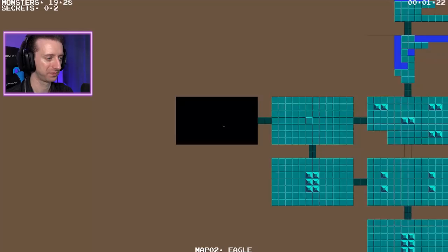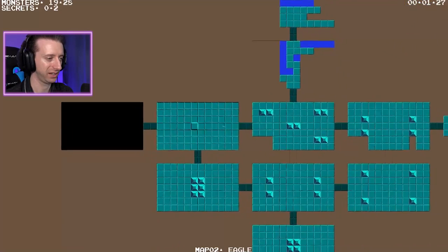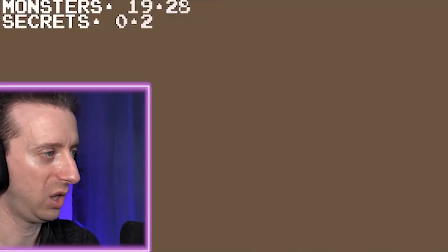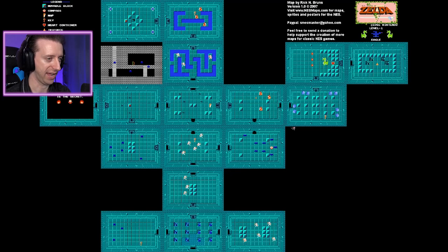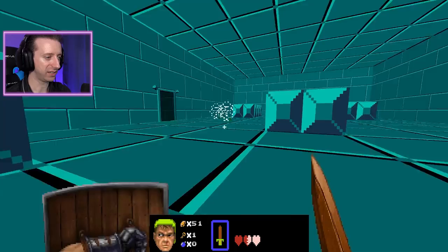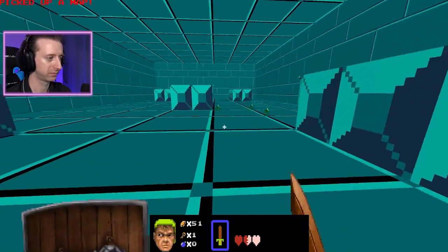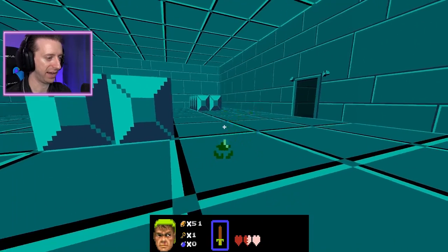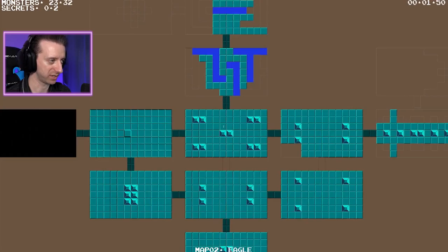Check out this map, though - that's a good map. Also, monsters: 19 out of 28. Zero out of two secrets. But you can also press F1 - they added this. If you ever need to, you can just bust open the original map, you know, if you get completely lost. I don't think I'll get actually lost, but I can see myself getting easily turned around and not really knowing what direction is north and south.